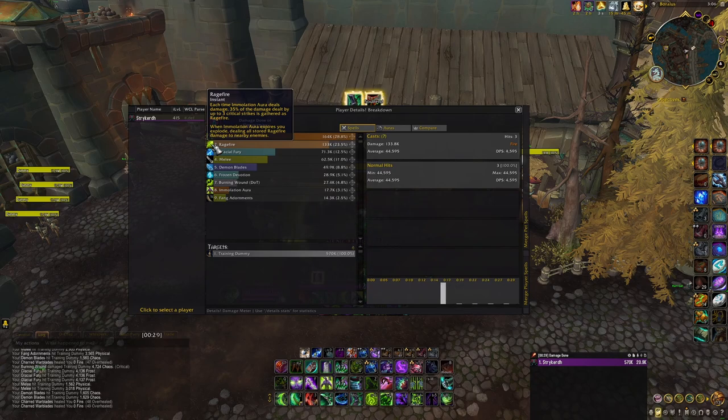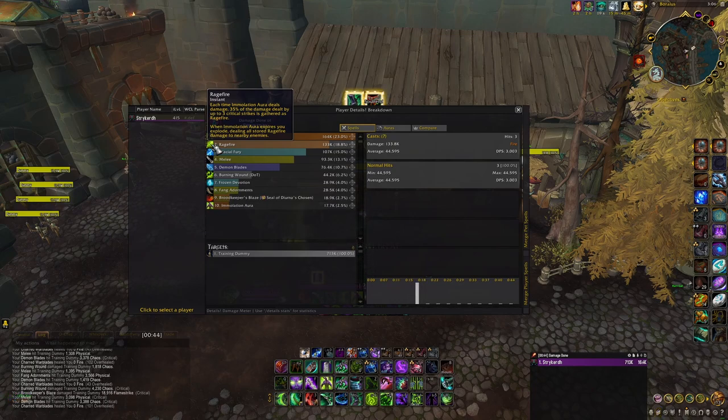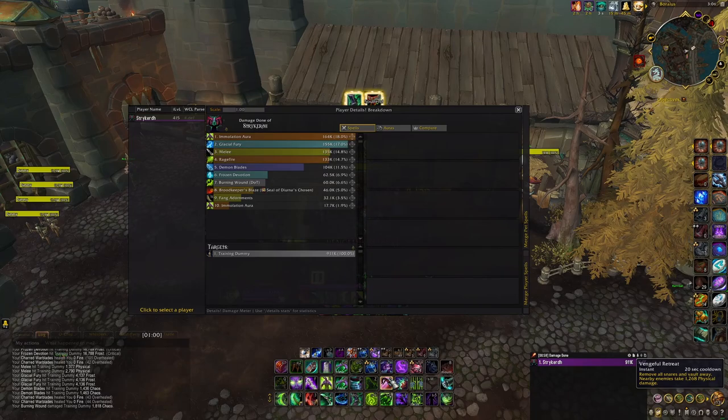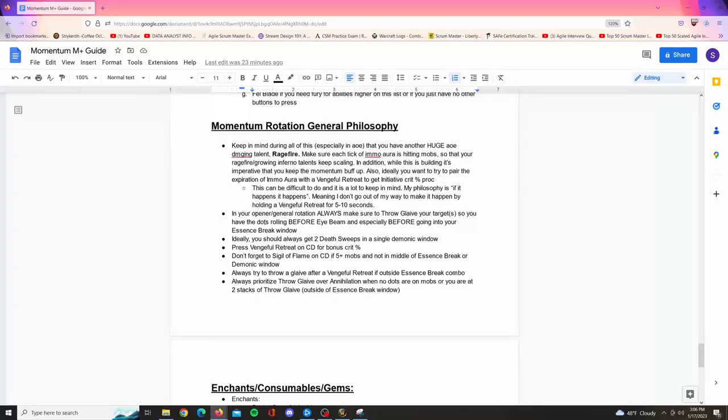When there's a really big mob pool it's extremely important that you are in the middle of all the mobs when Immolation Aura expires. When it expires, make sure you have your Momentum buff up and try to have Initiative up at the same time — hopefully having Vengeful Retreat line up with it too. That's also big damage. Always make sure you Throw Glaive your targets so you have the dots rolling, but do that before Eye Beam, before a Demonic window, and especially before your Essence Break window, so you don't waste a global and potentially miss your two Death Sweeps.